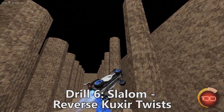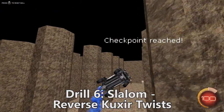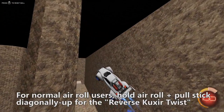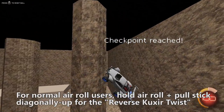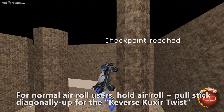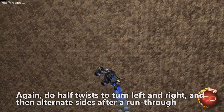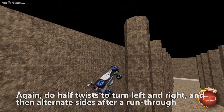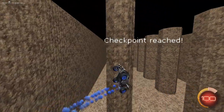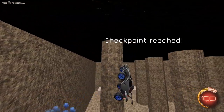Moving on to drill 6: Slalom reverse Cuxer twists. We're gonna do the opposite movement from the previous drill. For normal air roll users, hold air roll and pull the stick diagonally up for this reverse Cuxer twist. If you use air roll left or right, you're holding the stick up. Again, we're gonna do half twists to turn left and right and then alternate sides after a run through. This technique is great for striking the ball down into the side — it's a great thing to have in your car control arsenal.